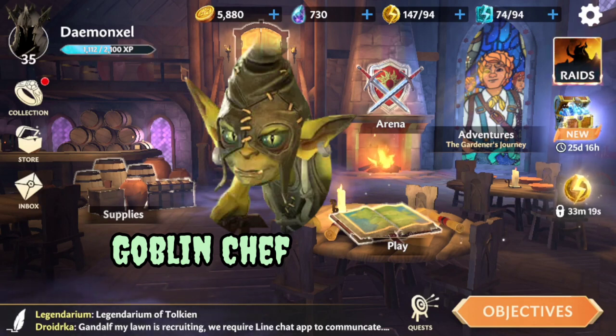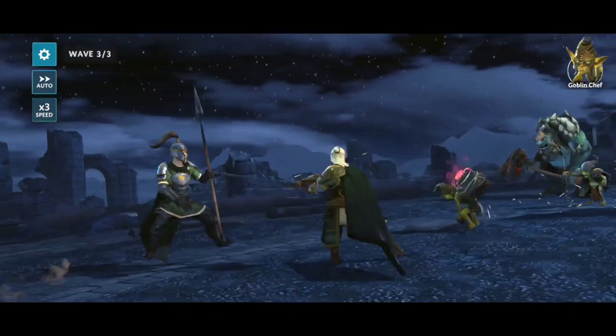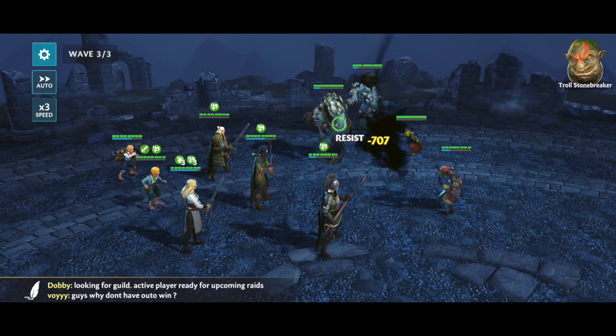What happens is, if the mechanic worked correctly, when you kill the Goblin Chef, it's supposed to heal the rest of its squad members in the group. But what actually happens is, if you focus down the Goblin Chef first before anyone else takes any damage, it reduces their resistance and reduces their overall health. So as you can see, as I take out the Goblin Chef, their life bars become basically non-existent.